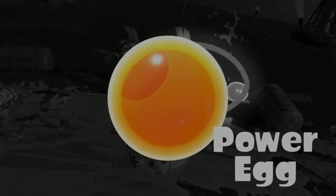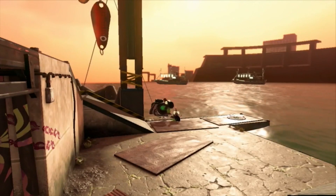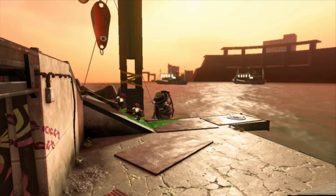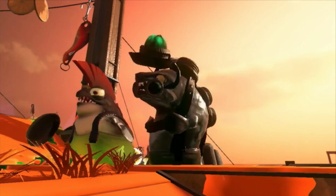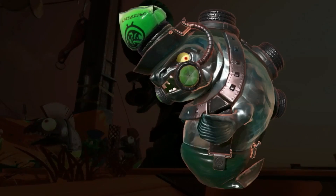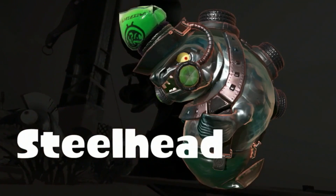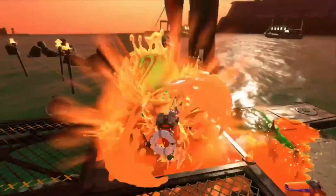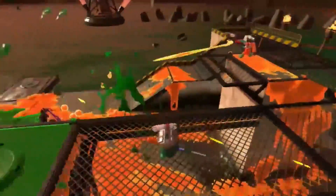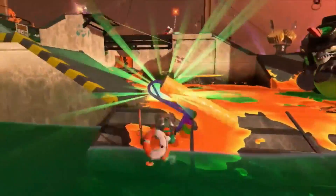It may sound easy, but — what's this? Some sort of Salmonid — to tell the truth, it's unlike anything we've ever seen. It's a special kind of boss Salmonid that Inklings are paid a bounty to hunt. I'm afraid our brave squid friends are no match for this beast. At least, not with their current strategy.